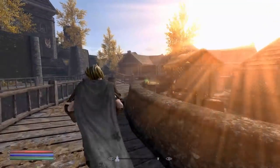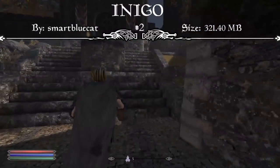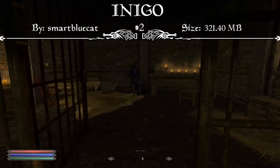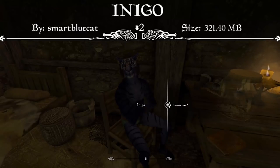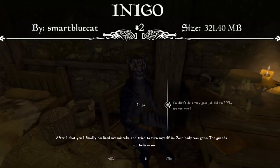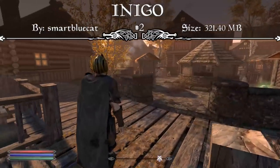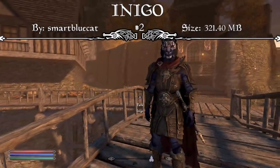Coming in at our number two spot — you guys probably saw this coming — it's our favorite follower mod, Inigo. Inigo is an award-winning custom-voiced companion with over 7,000 lines of dialogue. He can be found in the Rift in jail in the first cell on your left, and he levels with you indefinitely. He's essential, has his own framework that doesn't affect your follower count, and is skilled in one-handed and archery, performing equally well in light or heavy armor. He can talk to various NPCs and will develop differently for each player based on the choices you make during your time together, which is one of my favorite things about this mod.